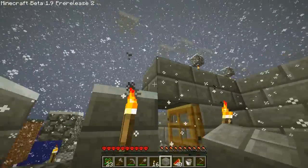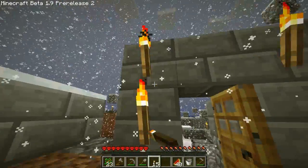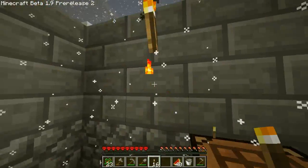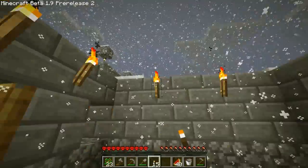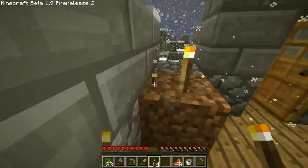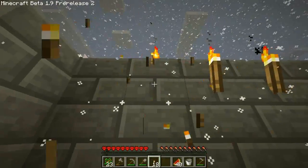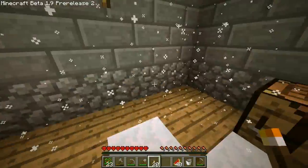Start bridging the gap over there. Elevate all my torches. Well, I can probably do this more efficiently. Minimum number of torches.